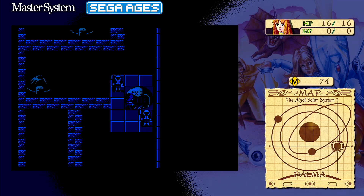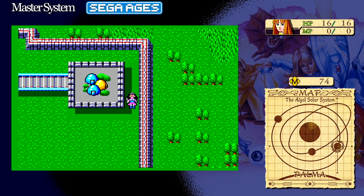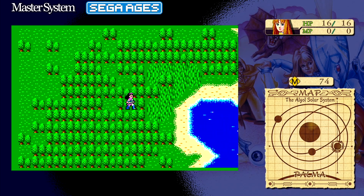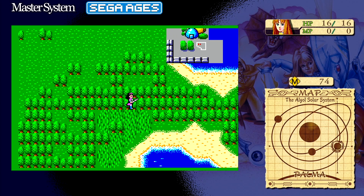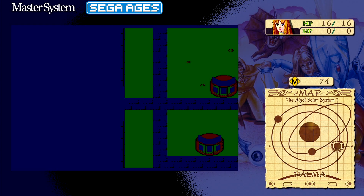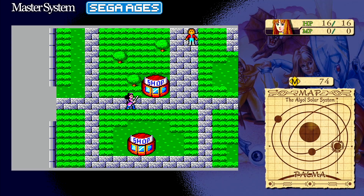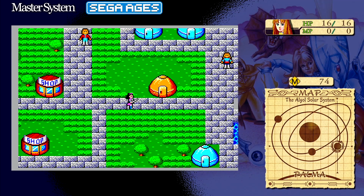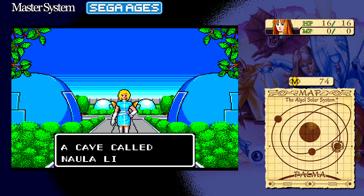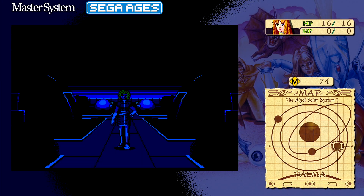Speaking of stores, endgame gear is scattered all over the world, meaning you'll need to remember where, say, the diamond armor is and come back to it much later when you can actually afford it. I also didn't enjoy the save state function included in this release, as it created a save state every time I paused the game. I found myself unintentionally creating them when I'd want to take a break rather than when I needed them. As a result, I abandoned the feature early and used the game's built-in save system instead.